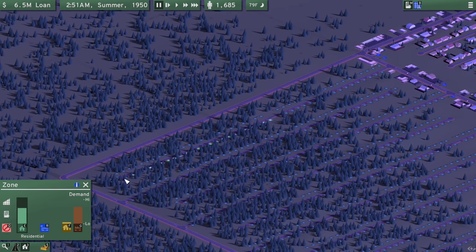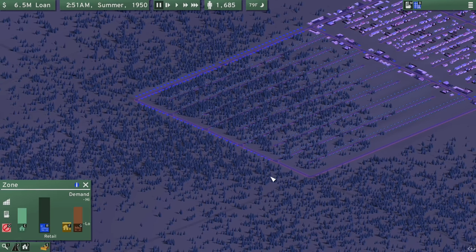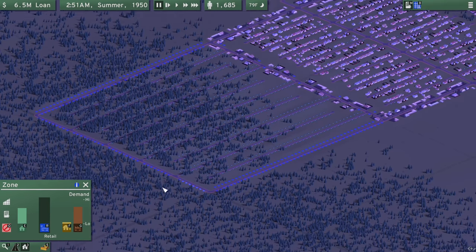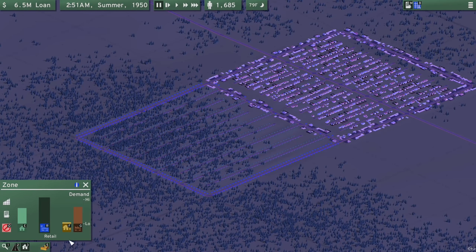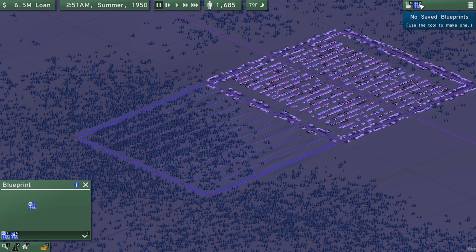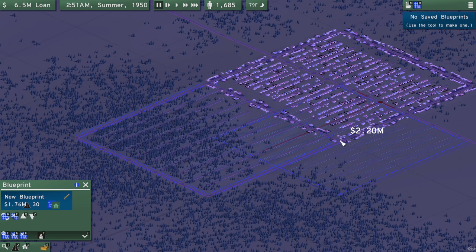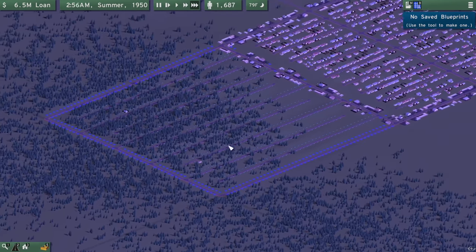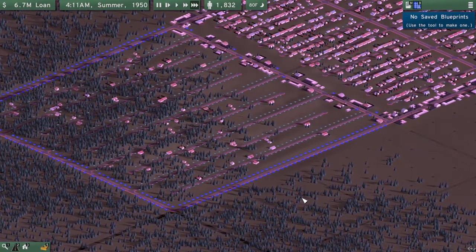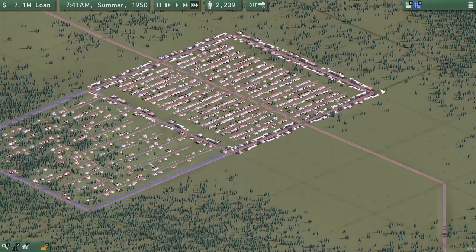Something I really enjoy about this game is the fact that you can copy and paste areas with blueprints. So we can go in, say 'new blueprint,' select all of this area, and then clone it for 2.86 million - which is really cool. We can rotate it and place it over here, and we've just mirrored all of this. Not bad. That's going to boost our population. We're almost at 5,000 people, meaning we're almost ready for a school.